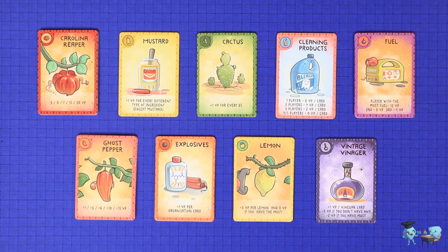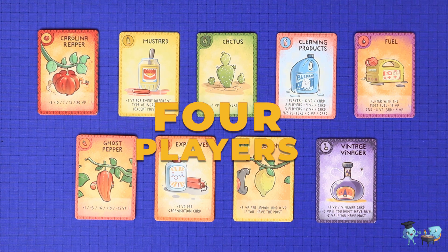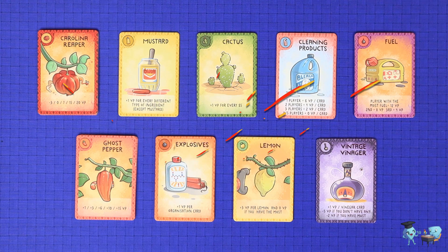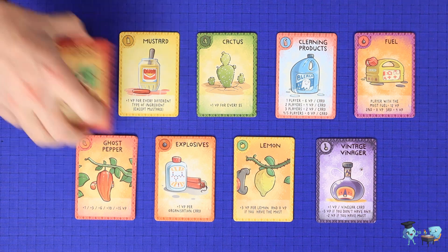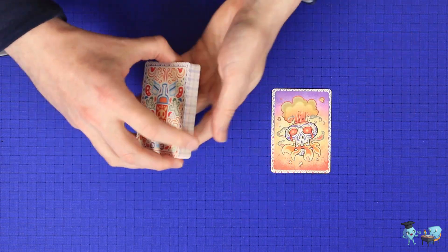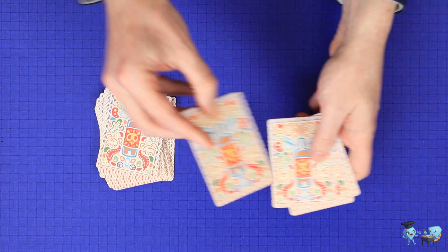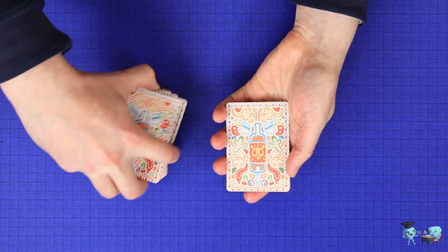Burn plays three to five players with some rule changes at each player count. We're going to take you through the four-player mode first, and then any changes at three and five. To set up, separate all of the ingredient cards into their separate families, then take any six that you wish to play with. Shuffle them together, take the bottom three cards, and shuffle the in-game trigger card into them, placing them back on the bottom.